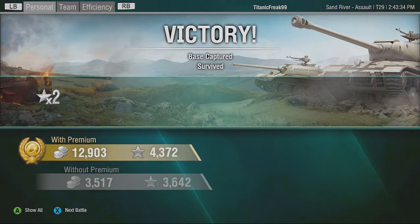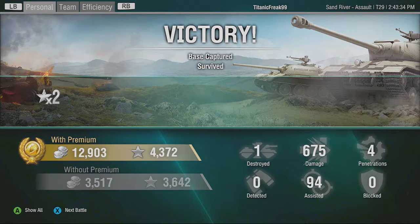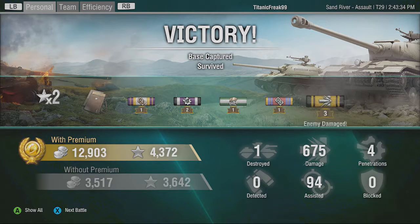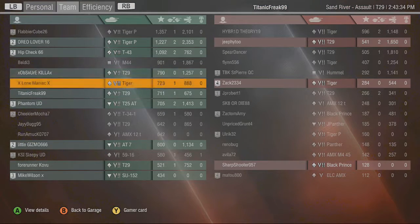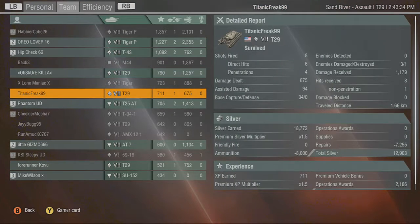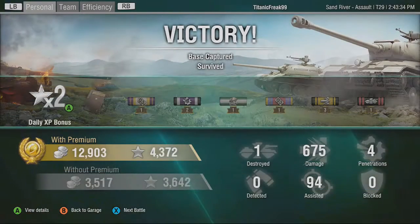Alright, that was pretty nice — that's a nice amount of XP. 3600. We didn't block any. We dealt 675 — that's not as much as I hoped for. I want to actually look at my score. View details. I fired 8 shots, 6 hit, and 4 penetrated. So out of 4 penetrating hits, I dealt 675 plus 94 assisted damage. I'd say that's pretty good — I think I did pretty good there.